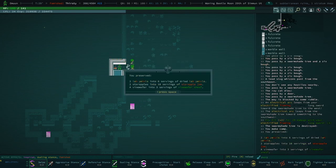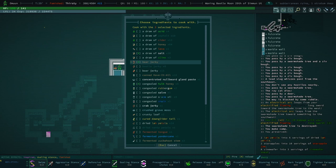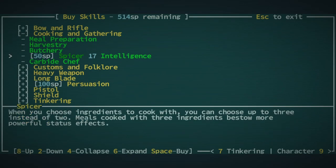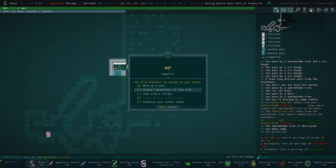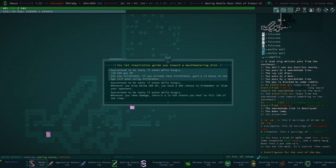We're famished — I should cook a meal. This is the perfect alcove. Let's choose some ingredients: hulk honey, salt — let's choose bear jerky. Perfect. Oh, we can't do three — let's take a spicer. Actually, bear jerky, hulk honey, and salt. One intelligence for the rest of the day, very nice. Guaranteed to be tasty if eaten while hungry, plus 10 to 15 max HP. Can use intimidate pass — whenever you drop below 20 HP you have a 50... nah, pass. Whenever you take damage there's a 12 to 15 chance to heal to full — 15% of the time.